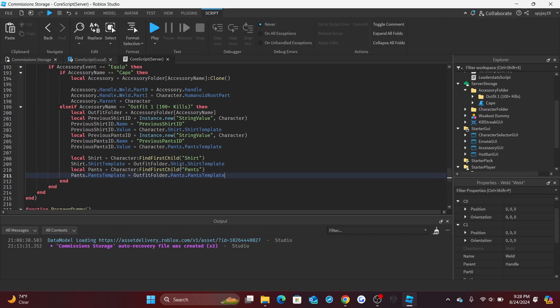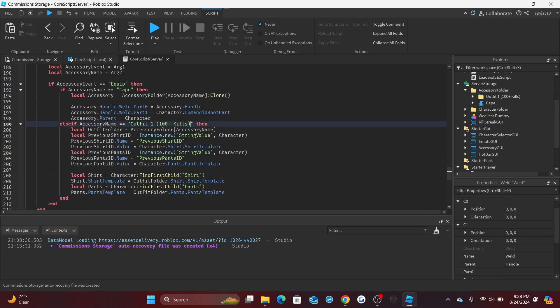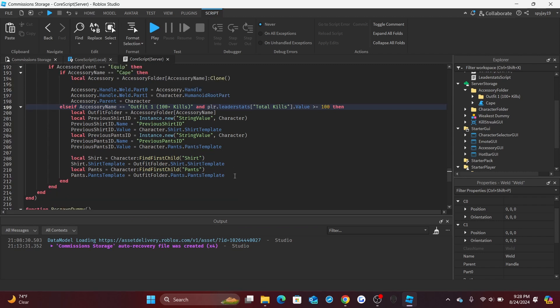I actually forgot the kill requirement check. For the outfit equip condition, add `and player.leaderstats['Total Kills'].Value >= 100`. This ensures the player must have at least 100 kills to equip the outfit. Skip past one `end` and then set up the unequip logic: `elseif accessoryEvent == 'unequip' then`.